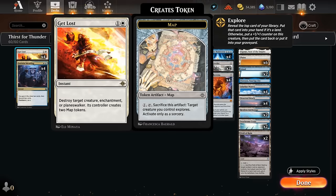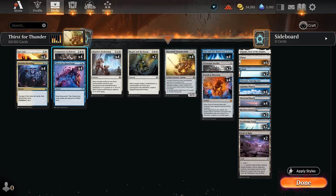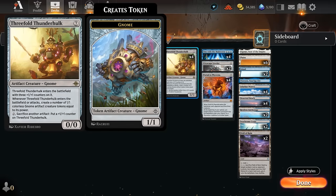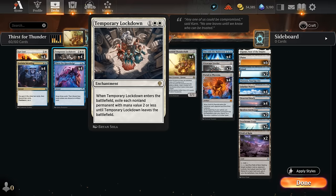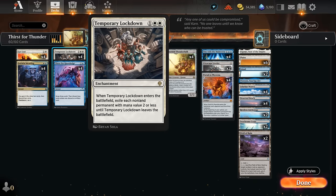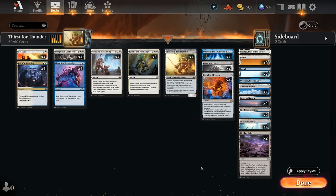For early interaction to survive aggro decks, we've got the full set of Get Lost — destroying creatures, enchantments, or planeswalkers, giving the opponent two Map tokens in return. We also have the full set of Temporary Lockdown, which can exile all non-land permanents with mana value two or less until Lockdown leaves the battlefield. It can be a slight nonbo with our own Thunder Hulk tokens, but mostly it affects the opponent's stuff.